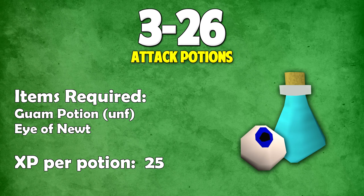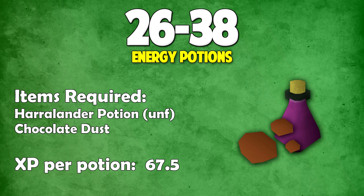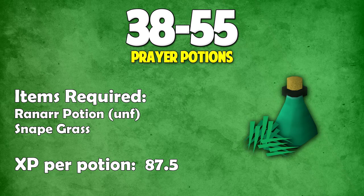Now for the more general method: from 3 to 26 you should train on attack potions — add an eye of newt to an unfinished guam potion for 25 XP per potion. From 26 to 38, make energy potions by adding chocolate dust to an unfinished harrowlander potion for around 67.5 XP per potion.